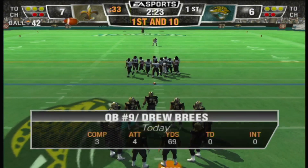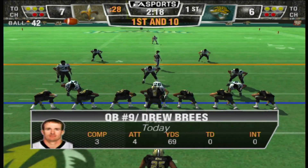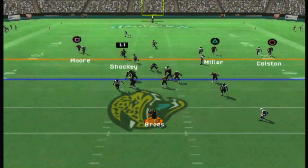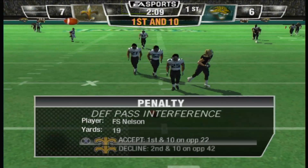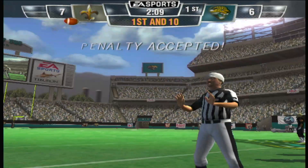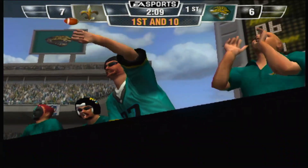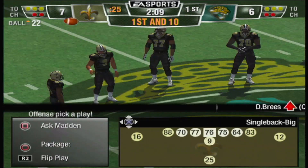First down, 10 to go. Ball on the 42-yard line. The Jacksonville Jaguars bring in the nickel package. Little handoff, fakes the run, tipped pass — I'm not sure this one is going to go against the defense. Pass interference on the defense, number 25. First down. They say the defender made contact with the receiver too early, and you can't go through the offensive player on the way to the ball — that's what happened there.